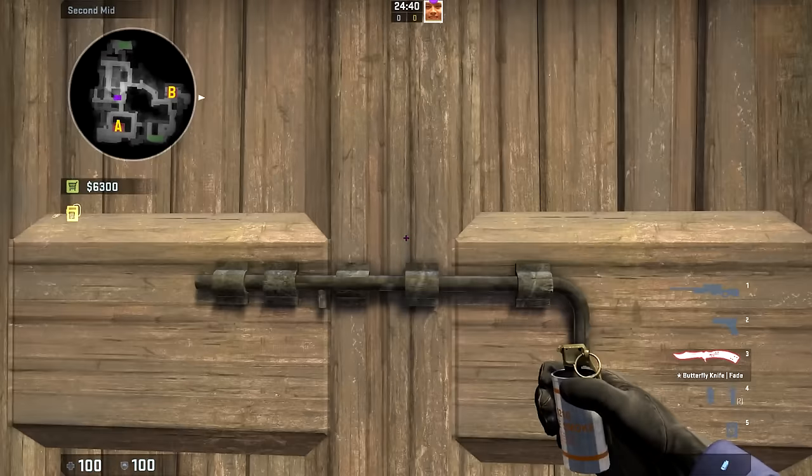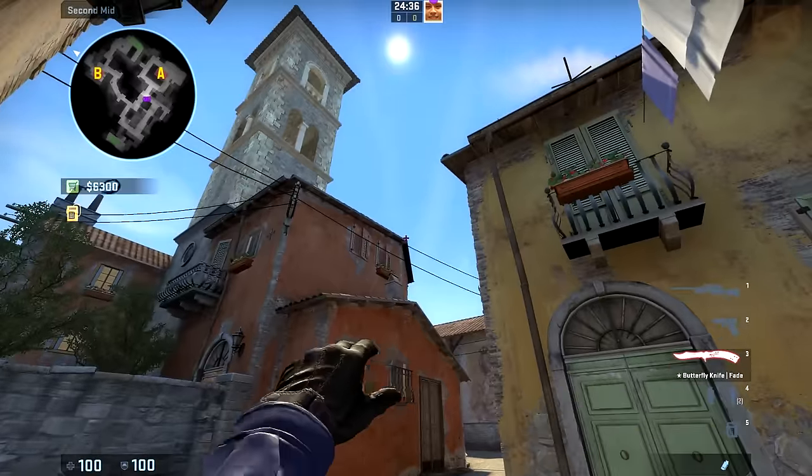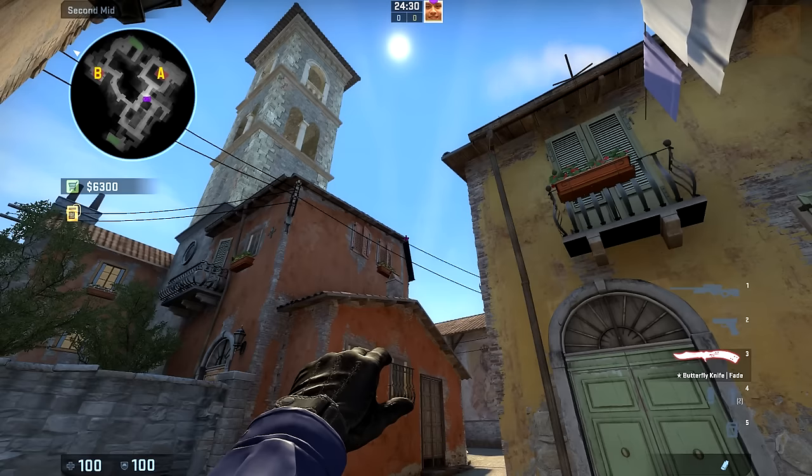You simply want to line yourself up with the middle of this door right here, aim just to the left of this post right here up to the height of the second tier of the bell tower, and do a tap-W throw.